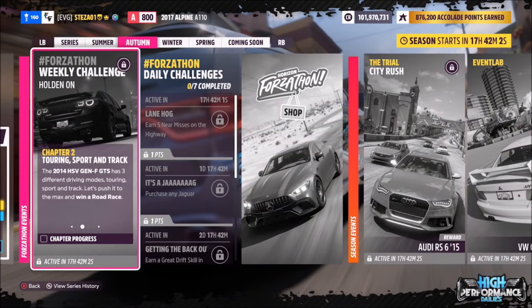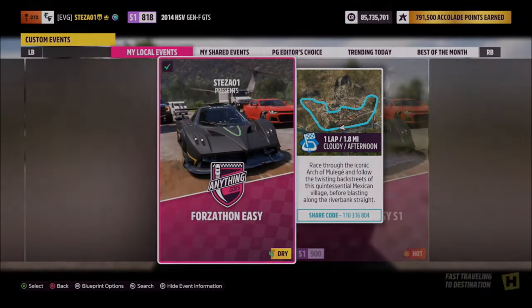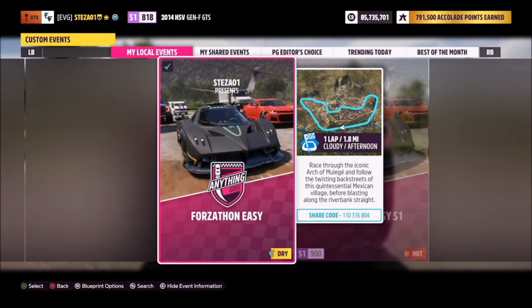The first challenge is nice and easy — it simply wants you to win a road race. To do this, we're going to go over to the Arch of Mullige circuit. Ignore the fact that it's currently a championship race; you can press Y to bypass that.